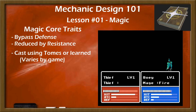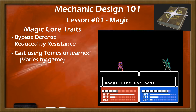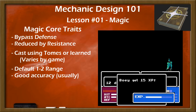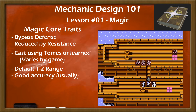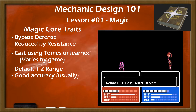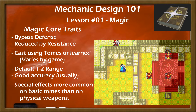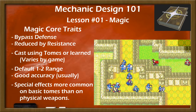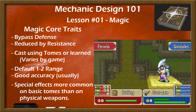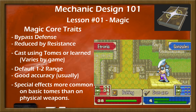Most games' mages use tomes, but some learn spells innately instead. Magic is generally very flexible, with 1-2 range being standard, and often having higher accuracy than physical weapons, though often with a steeper accuracy drop-off for higher rank spells. Spells are also the most likely weapons to have special effects — be it increased range, life drain, special damage calculations, stat reduction, or more. If a game has any special weapon effects outside of effective damage against types, you're most likely to find them in spells.